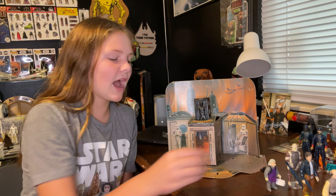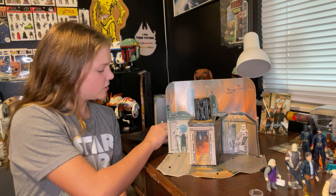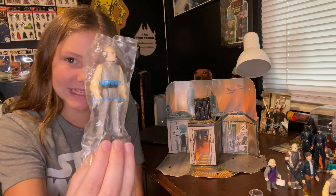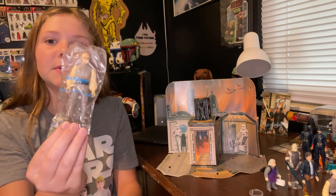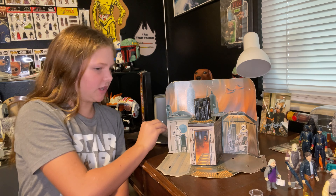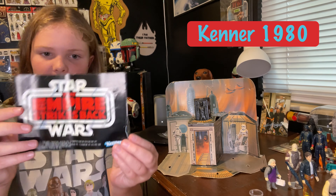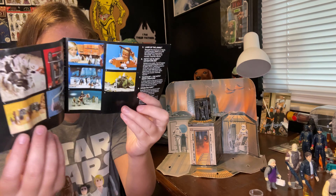So those are the action figures that come in the set. And when you would open the box, you would see the action figures in a plastic bag like this, what Lobot's in. Also something else that would come in the box is this — it's an Empire Strikes Back catalog.